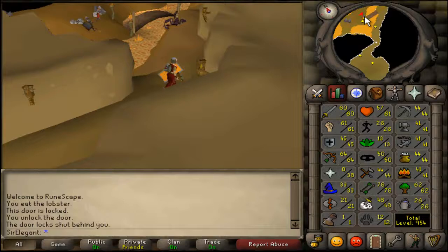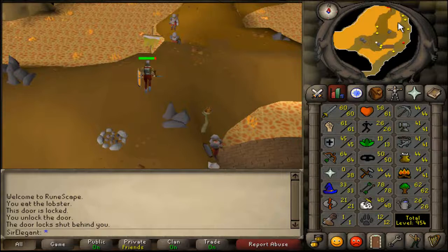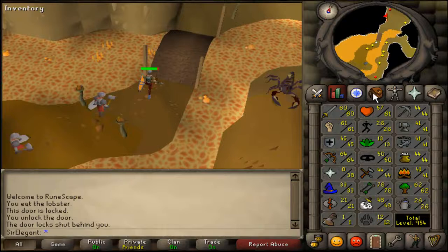I will show you the safe spots to kill the dragons. This also works for magic - there are many magic users over here. Instead of going minus, they are going plus because of the dragon bones and the hides.